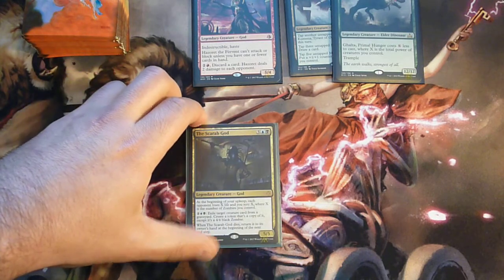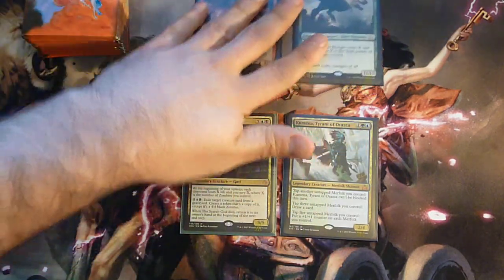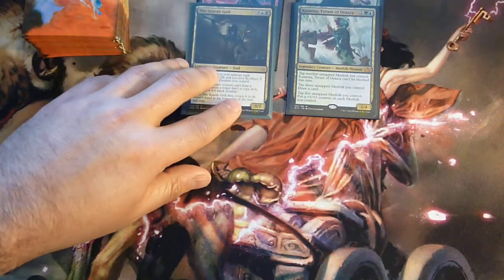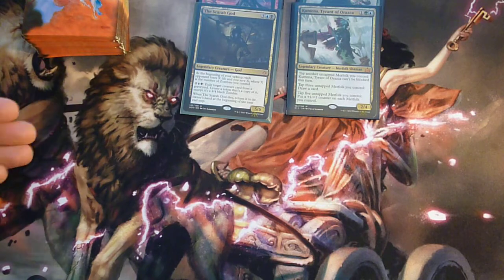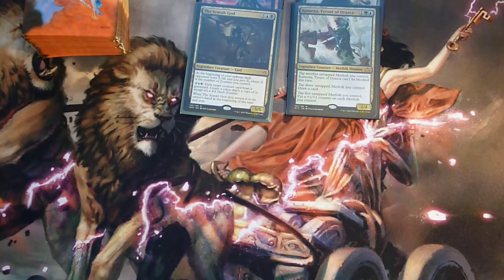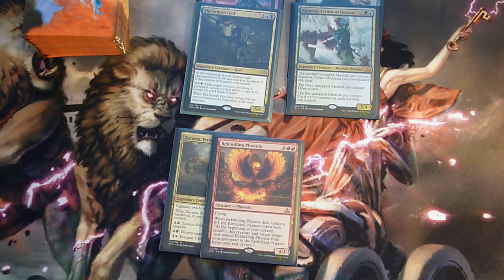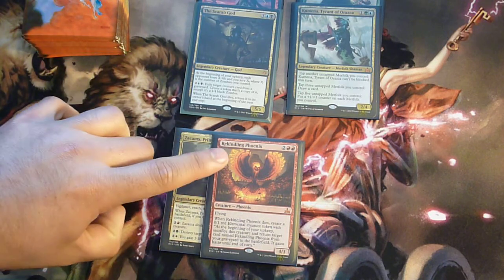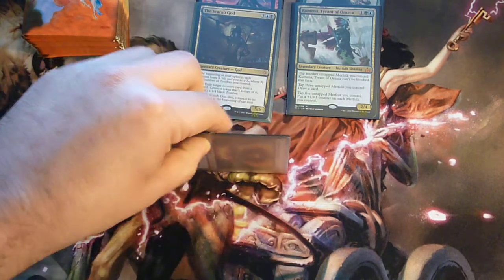You can also have The Scarab God, which is one of the strongest cards alongside Kumena for a Brawl commander. All these legendary creatures are standard legal and therefore can be used. Once the block rotates out of standard, that legendary creature can no longer be used as your commander. You can also use Zacama as your commander, along with Rekindling Phoenix in your deck — but remember, you can only have one Rekindling Phoenix; you cannot have four. That is the singleton rule in Brawl.